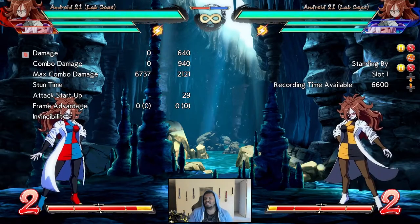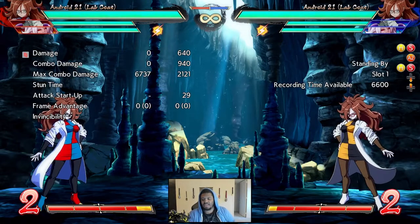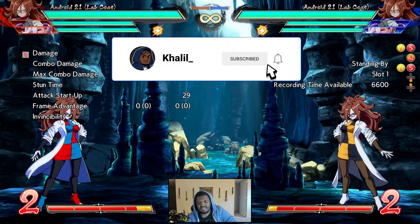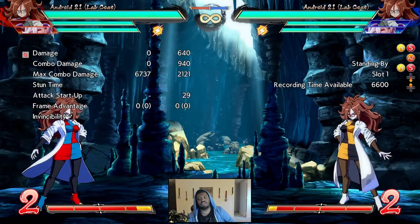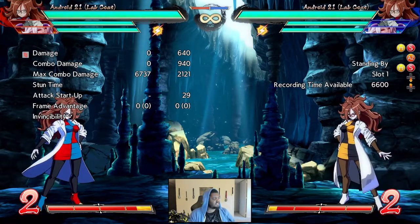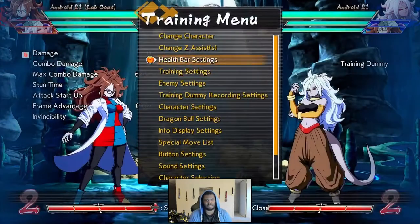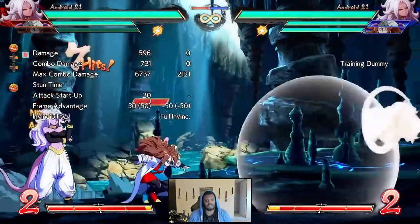Welcome back to the last part of the Android Lab Coat 21 guide. We're going to talk briefly about her assists and team building. We'll start here and then move to the character select screen to give my thoughts on positioning and who she goes well with. First, let's talk about the A assist: 20 frames startup.